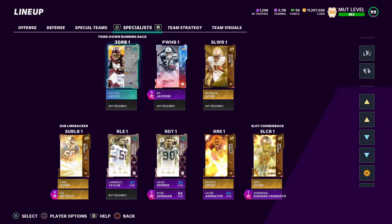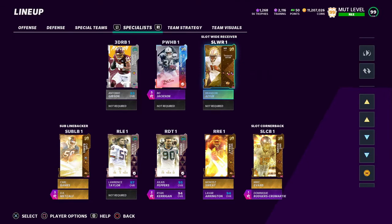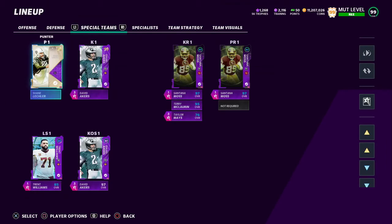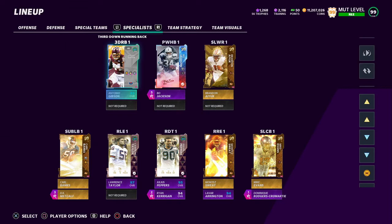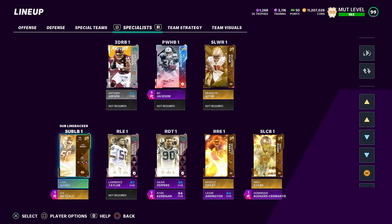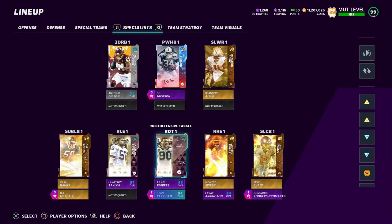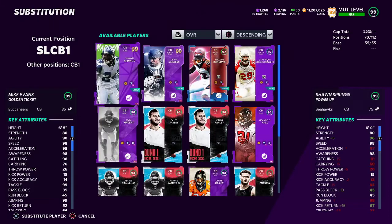Specialists: I got Antonio Gibson as my third down back. Bo Jackson is the most powerful power back ever. Brandon Aiyuk — great slot wide receiver. My users are Carl Banks and DK Metcalf, also on special teams. I have Taylor Mays in here as well, just to get him in my secondary. DK Metcalf and Carl Banks, Laurence Taylor and Montez Sweat obviously as the pass rushers. Julius Peppers and Ryan Kerrigan are the tackles. Slot corners are Rodgers-Cromartie, and I should probably put Dion and Sean Springs as the others.